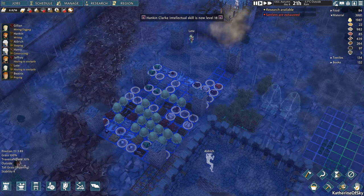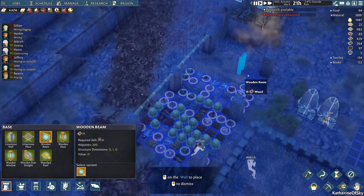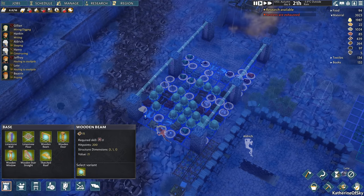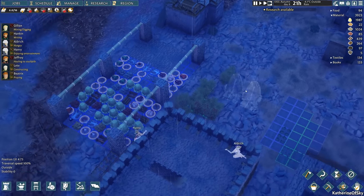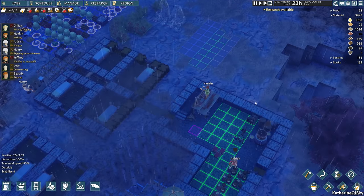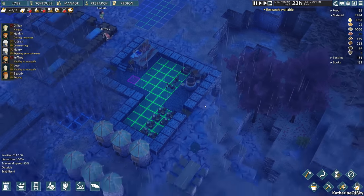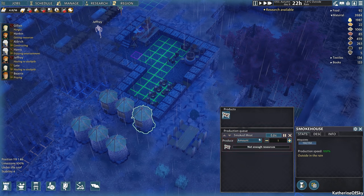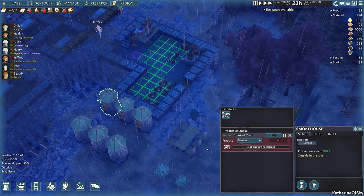We do have the walls now, and I want to put wooden beams across here so we can make a long roof that will kind of cover this entire thing. Looking good. We need to set these up for smoking — produce forever. All of them producing forever, please. Cooking is happening.